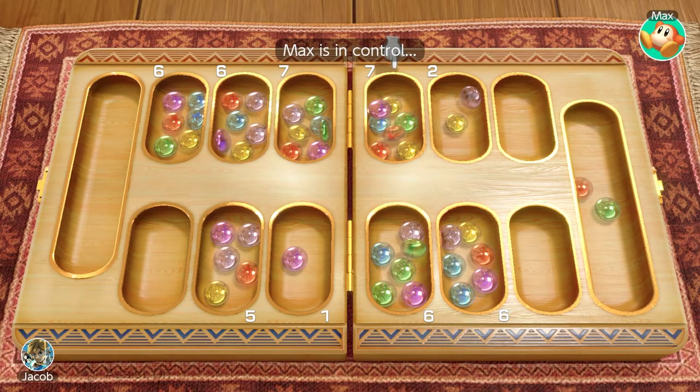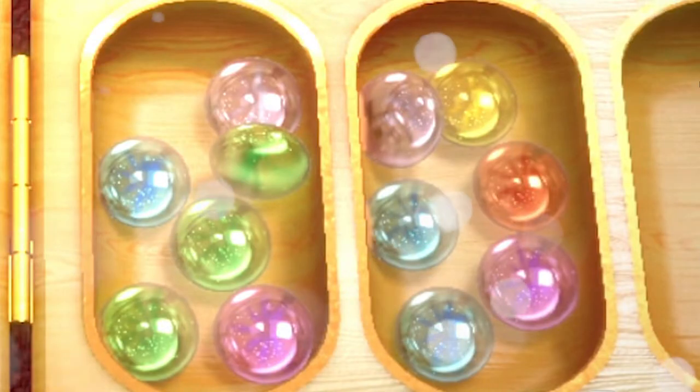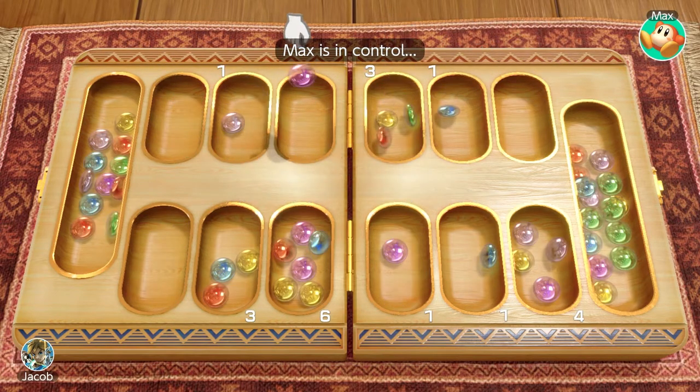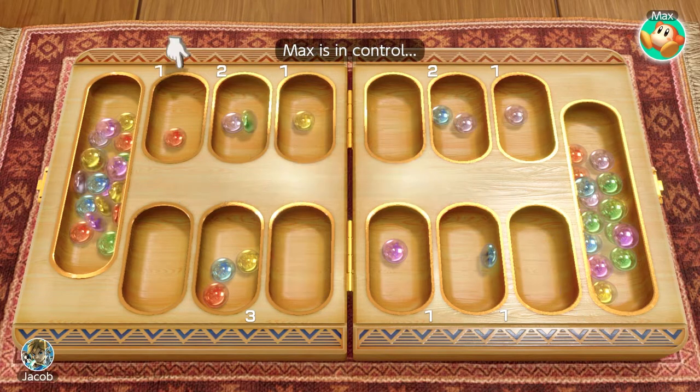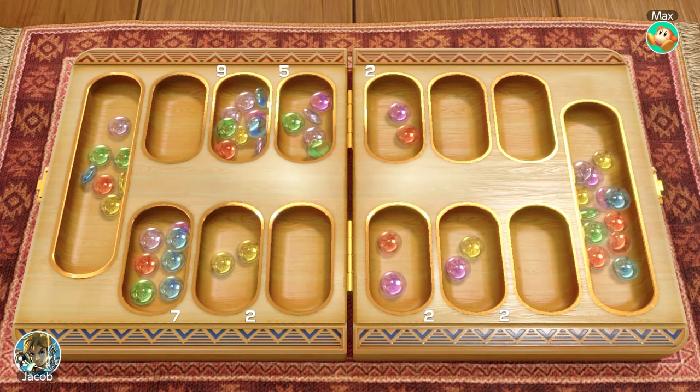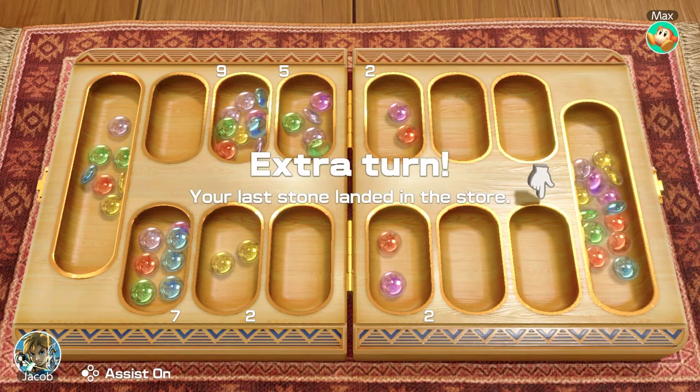Mancala is great, and not just because of how beautiful the stones are. It's because, for being fairly simple, there's quite a bit of strategizing to open pockets to take as much from your opponent as possible. And chaining a bunch of free turns together? I've never done hard drugs before, but I can tell you that a free turn combo is way better.